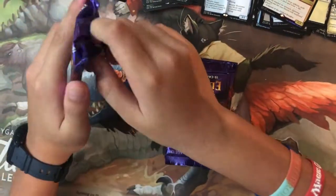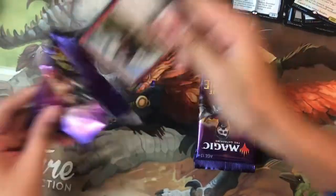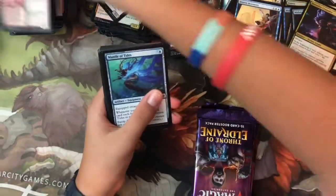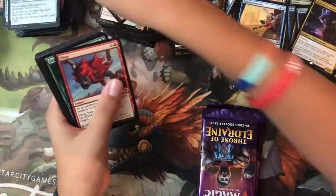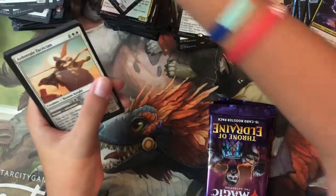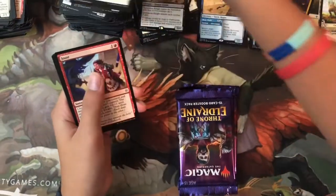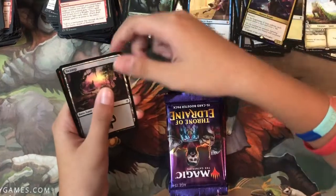That came right before Oko — wow. Pack forty-six: Rimrock Knight, Mantle of Tides, Golden Egg, Fling, Fear-Switch Stalker, Witching Well, Melvin Noble, Crystal Slipper, Ardenvale Tactician — there's a foil! Uncommons: Clockwork Servant, Rally for the Throne, Joust, and the rare is Wicked Wolf. Swamp and foil.